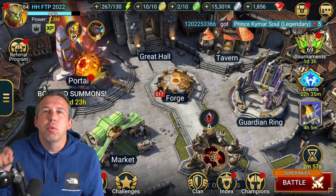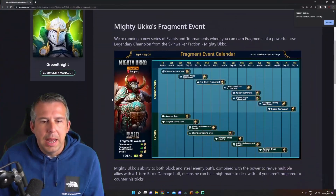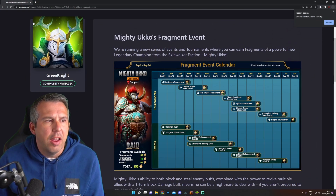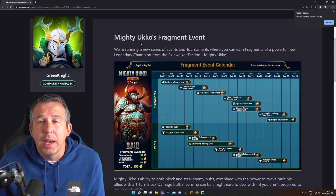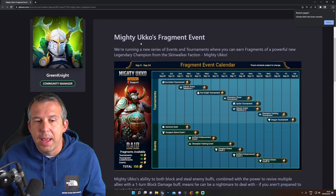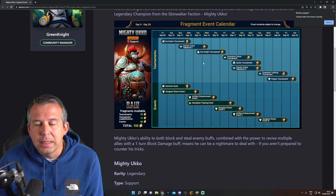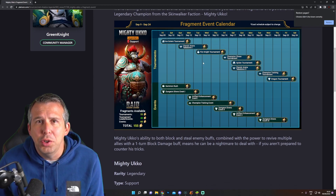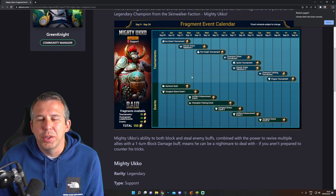I've got some great news - we've just had the planner drop. We will be having a live page on hellhades.com where we update the fragment event every day around what you should be doing. I'll try to do perhaps every other day showing how I'm tackling this event on the free to play. They dropped this planner and as I say, this is extremely unusual.